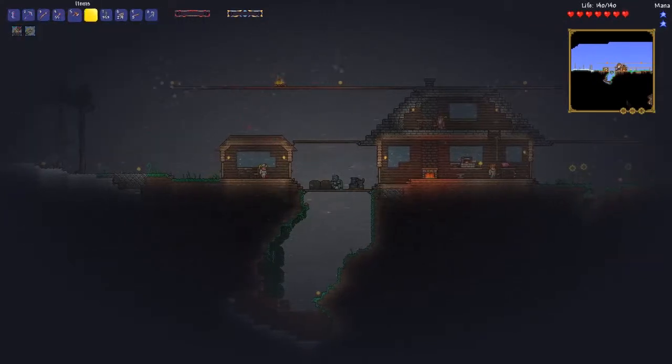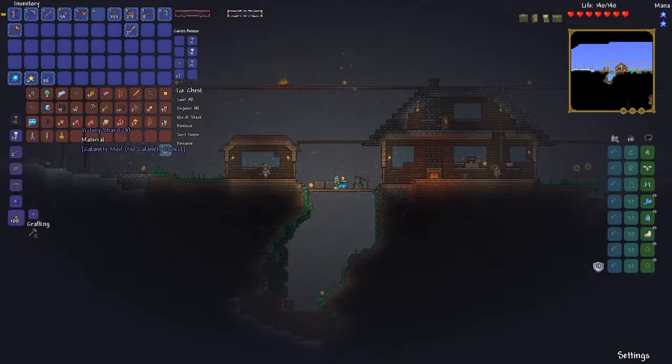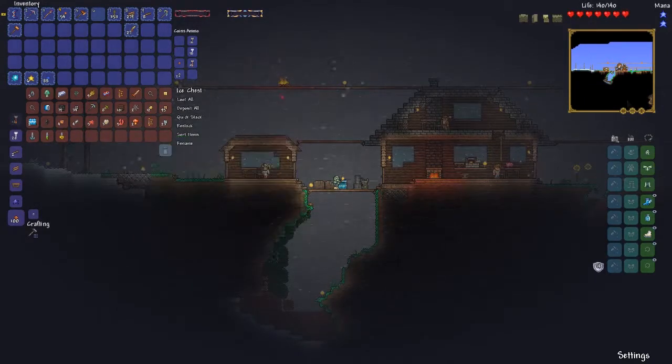I also don't know if I actually needed to make Wolfram. Let me see about Victide. Okay, so we got one Victide bar. How much does Victide take to make? It's five for the chestplate. Never mind, we cannot make Victide yet.